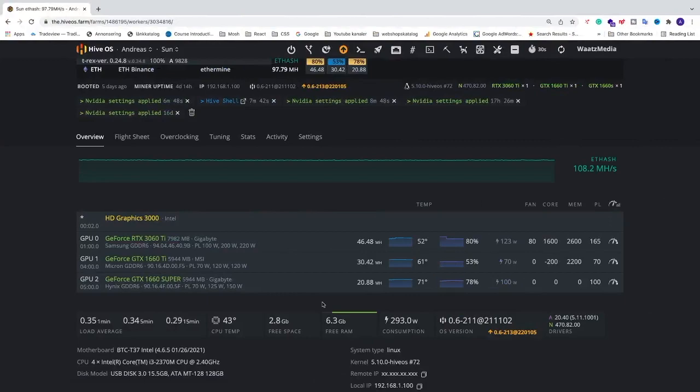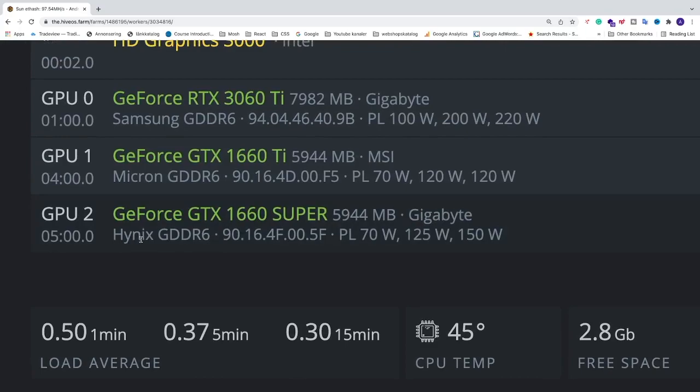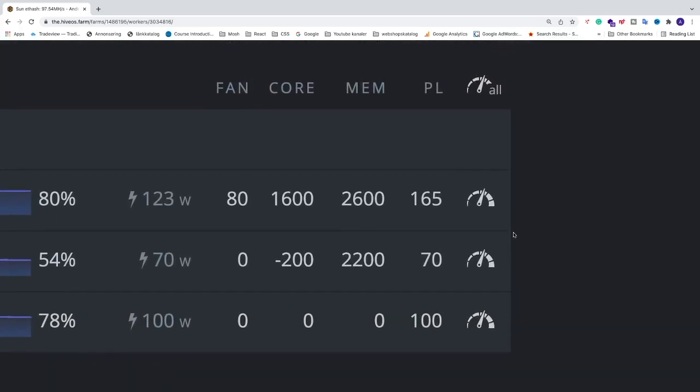In this video we're going to test out how we can overclock a GeForce GTX 1660 Super. You can find the actual GPU details in the description below. Right here we can see that I have Hynix memory, and we also have no overclocking settings at the moment — fan, core, mem, and PL are all at zero zero zero 100.